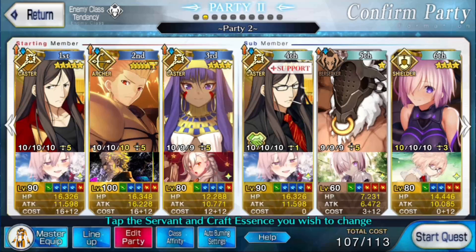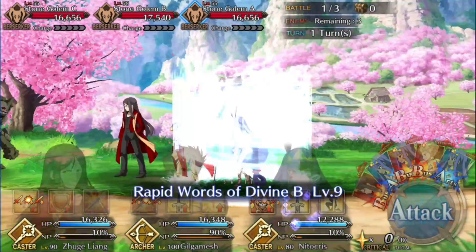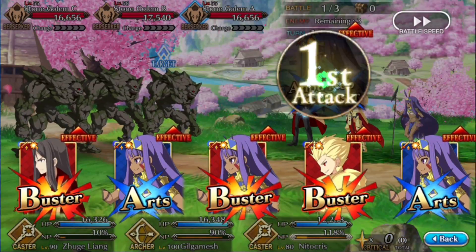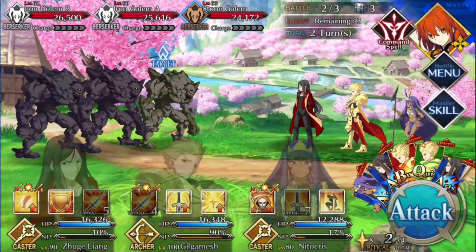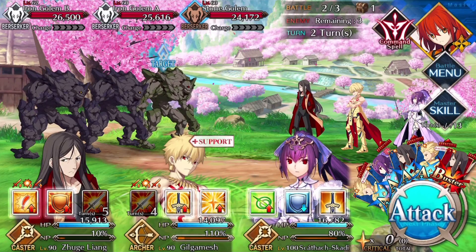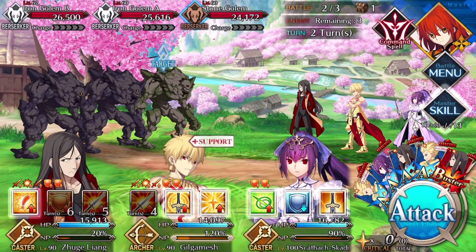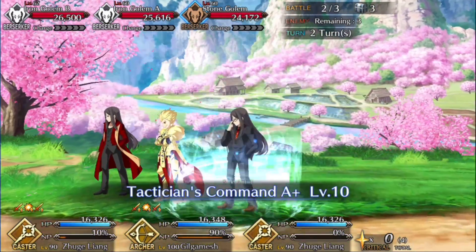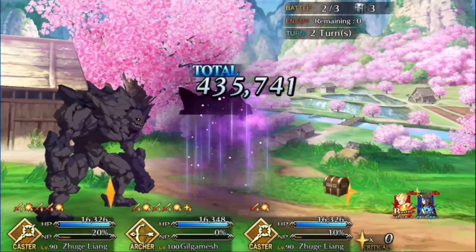For the turn order, start with Nitocris, Gilgamesh, and Waver on the front line. Use Waver's third skill to bring Gil to 90, use Gil's Charisma to give Nitocris the oomph necessary, then use Nitocris's charge skill. Worst case is 315 HP remaining on the Gemstone, cleared automatically 96% of the time — with death procs it'll probably be even more. On turn two, swap Nitocris for the second Waver, pop Waver's skill three on Gil to bring him to full charge, and NP. The Spriggan dies 100% of the time.